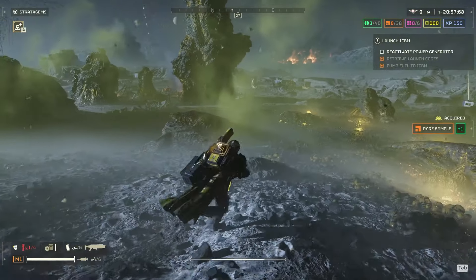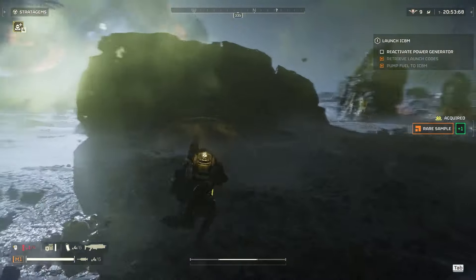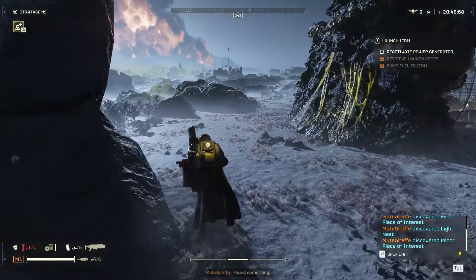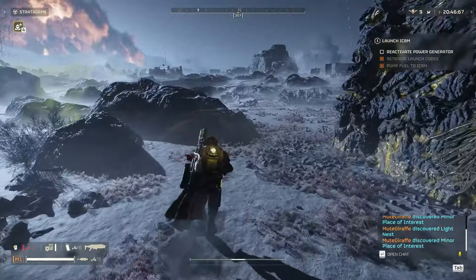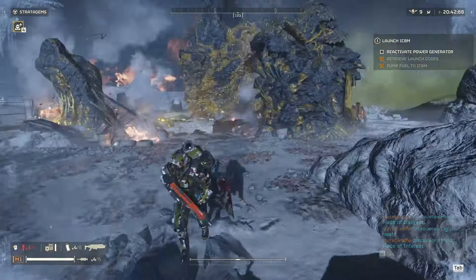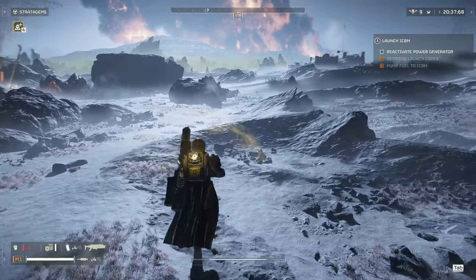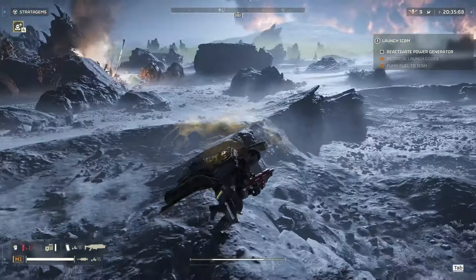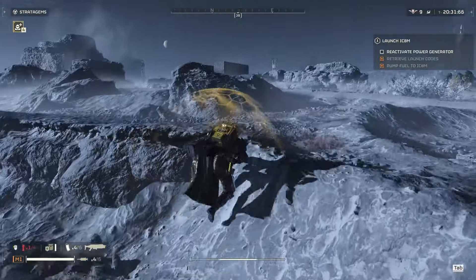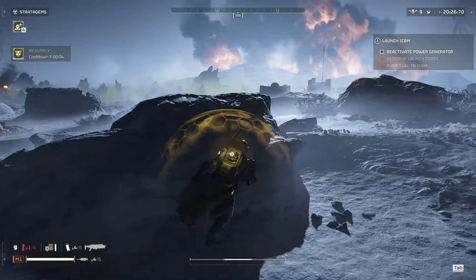Now I'm just going to run and not fight those guys — I'm just going to get out of here. Actually not too many bugs followed me from that. I'm going to attempt to avoid those two chargers over there. So there's the main launch site — I still need to get the power generator.